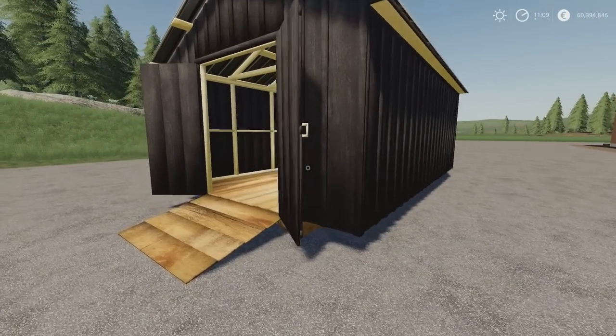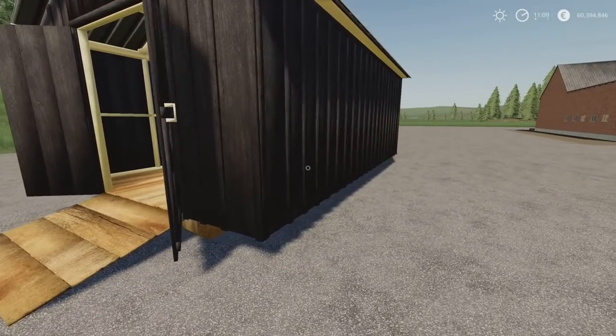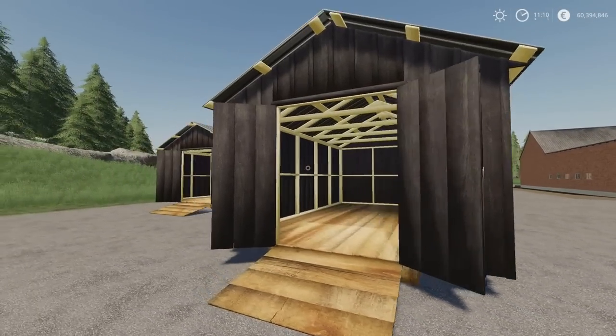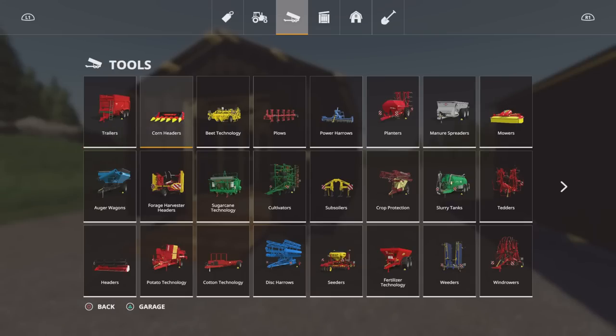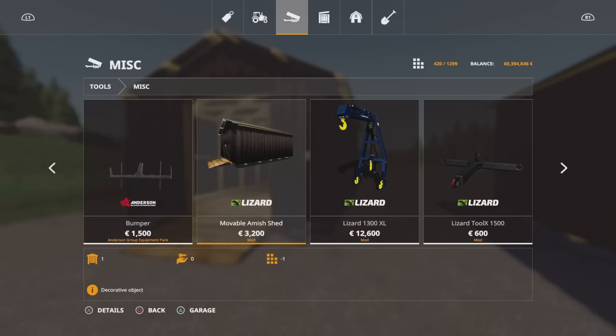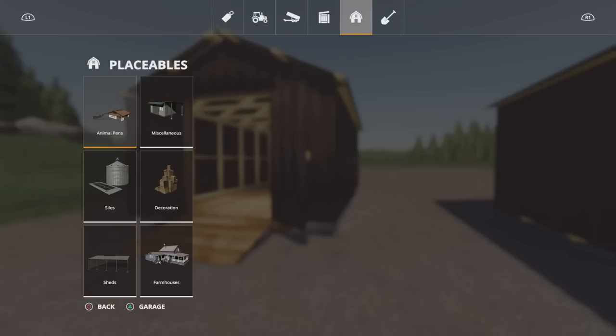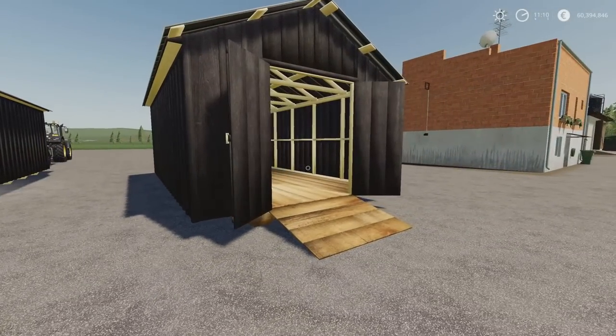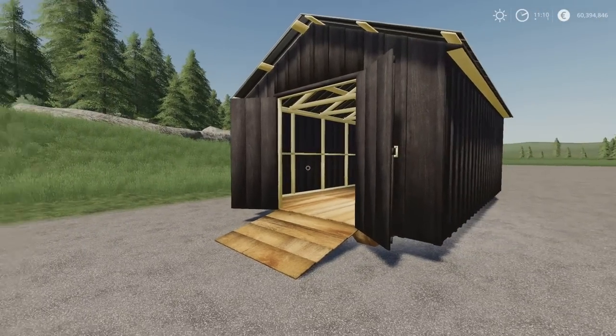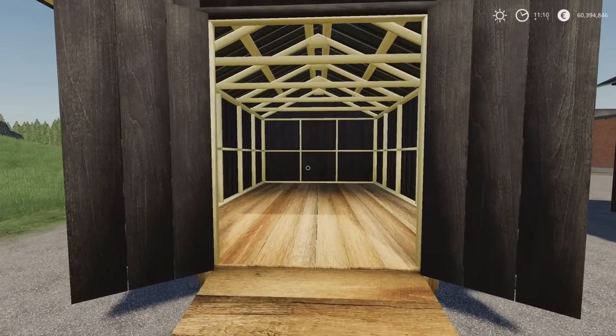The second one is movable and found under tools and miscellaneous. The movable Amish Shed is 3,200 — also three slots which drops to one. The placeable one is 5,500. The movable one is entered like a vehicle. When you press square, you get the option to fold the movable Amish shed, close the cover to put the ramp away. By folding and closing it, you get a hook lift attachment on the back, which means you can pick it up and put it onto a trailer. It's also strap-downable, so you can strap it down onto vehicles for longer transport jobs.